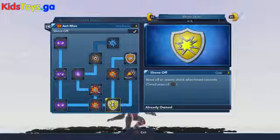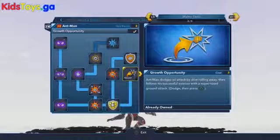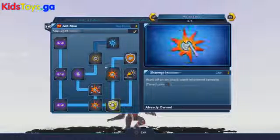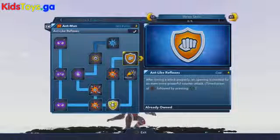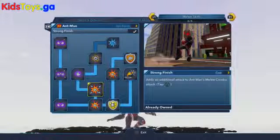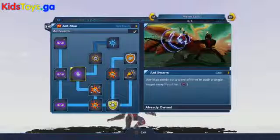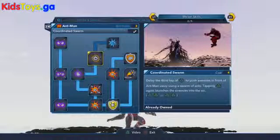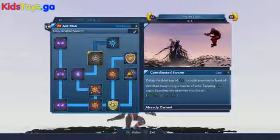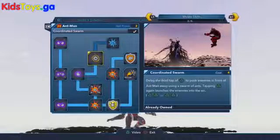Over here we've got Shove-Off, which allows you to ward off an enemy — a nice little defensive maneuver. And Growth Opportunity, which if you dodge and then press the triangle attack button, allows you to do a big supersized ground attack. Up top we've got Ant-like Reflexes, which gives you the ability to do a carefully timed block and attack. Then we've got Strong Finish, which gives an additional punch to the melee combo. Ant Swarm sends out waves of enemies in a force push kind of maneuver. And Coordinated Swarm, which after your triple tap allows you to swarm off enemies with a pause combo.